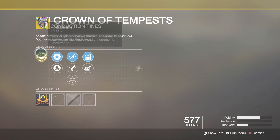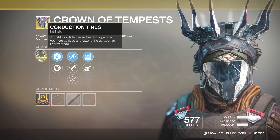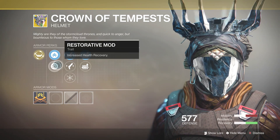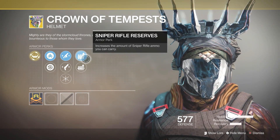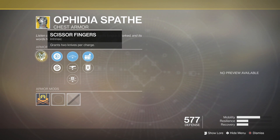Moving on, we've got the Crown of Tempest for the Warlock. For this you get Conduction Tines: arc ability kills increase the recharge rate of your arc abilities and extend the duration of Storm Trance. You've also got Mobility Enhancement and Restorative Mod, as well as Fusion Rifle Targeting, Hand Cannon Targeting, Hands-On, Sniper Rifle Reserves, and Machine Gun Reserves.